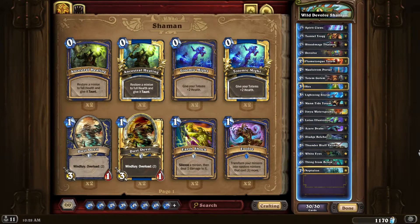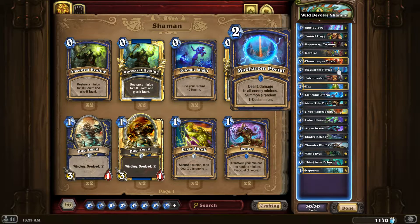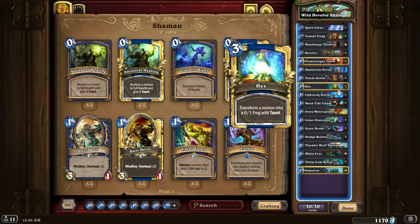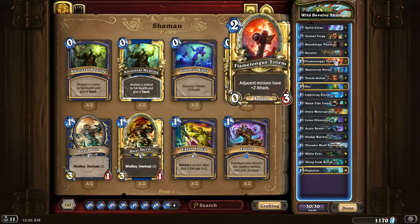This last one is a Wild deck I came up with — I call it the Wild Freak Show Shaman because it deals with Devolve. Two Spirit Claws, Tuskarr Totemic, Bloodmage Thalnos. Devolve feels awesome so far — it's a great counter to Paladins buffing their minions, and to Tirion and Sylvanas. One Flametongue Totem, one Maelstrom Portal, one Jade Golem, Hex, Lightning Storm.